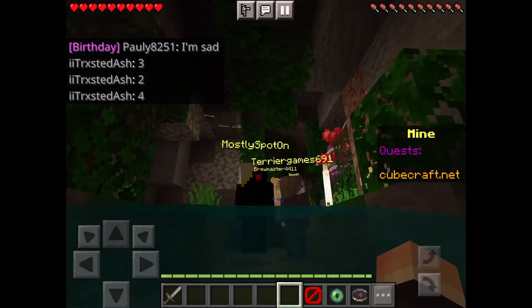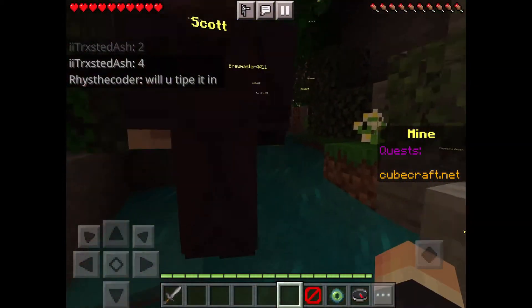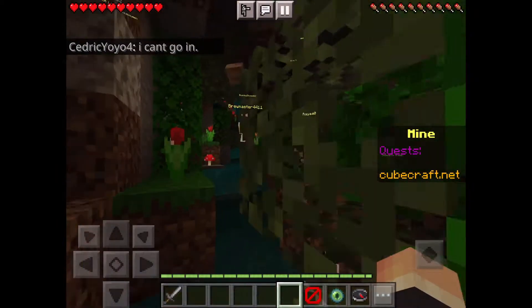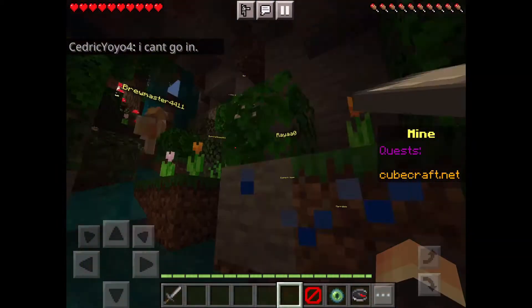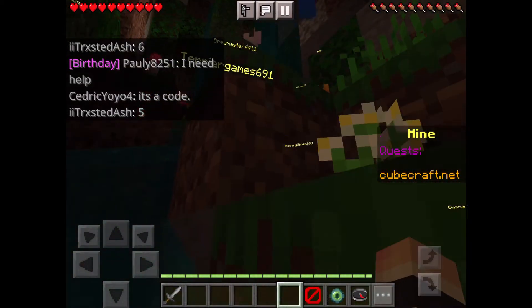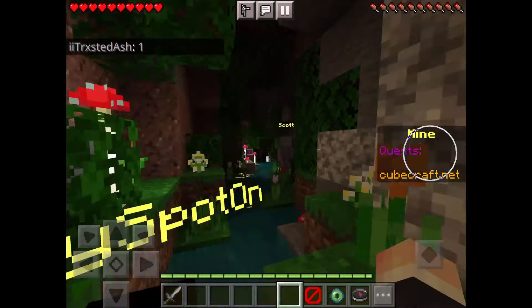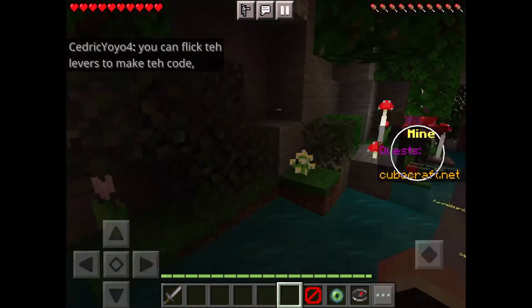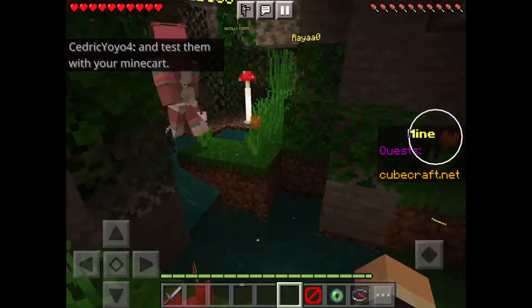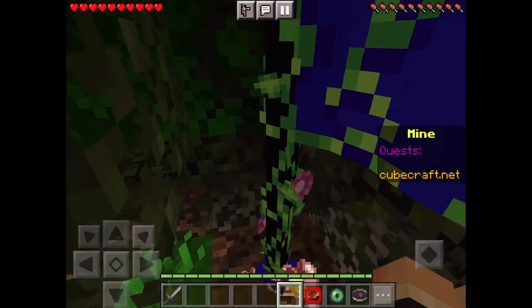Go up, past this area, keep on swimming, and run to the mushroom — go here — and then here's the flag and you press on it.